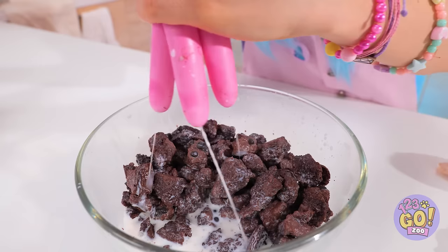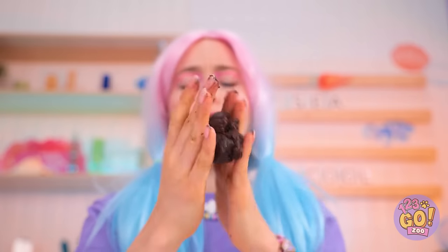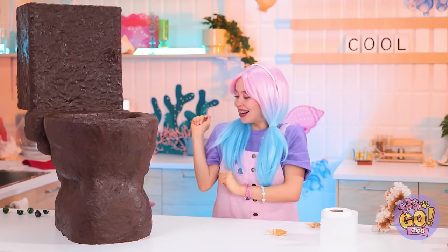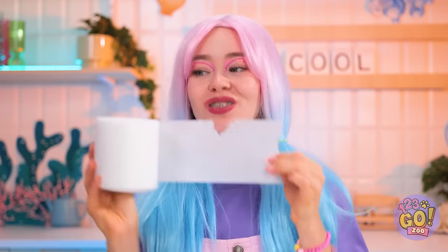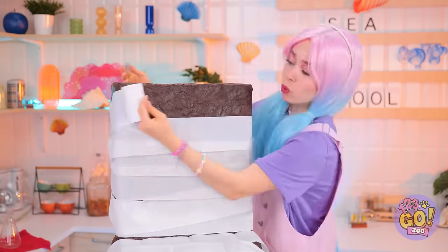Uh-oh, looks like someone needs to go. Too bad that potty is really a cake — a wedding cake! Hope no one notices. Quick, the bride — can't let her see it. That bought us some time. To fix up that cake, take these chocolate cookies and crumble them up into pieces. Now let's add some milk — time to squeeze. Mix it up until it becomes a paste. We should workshop the shape.